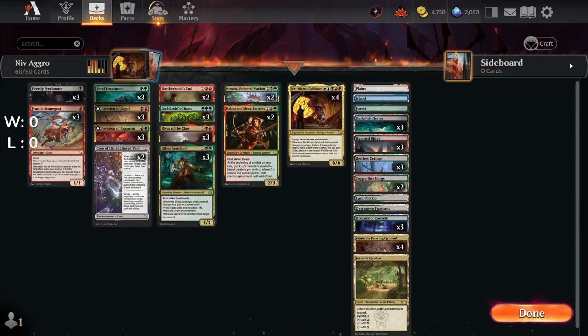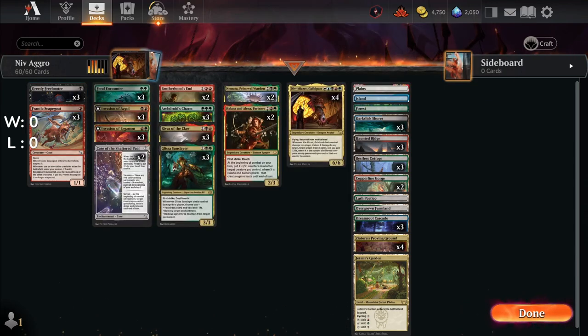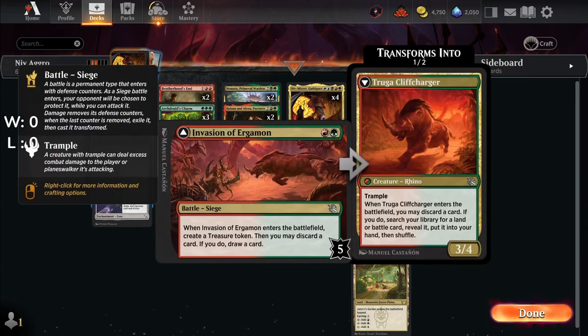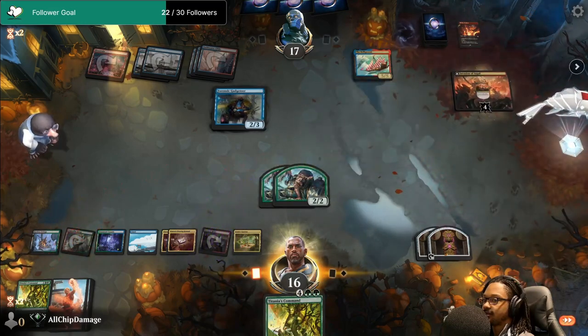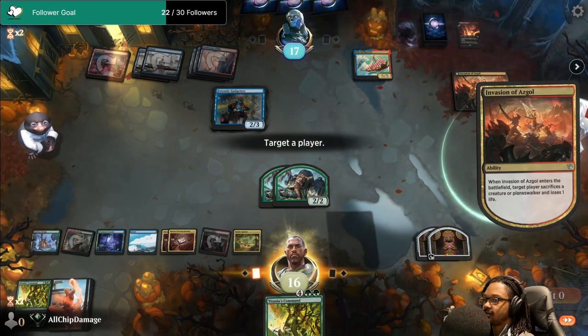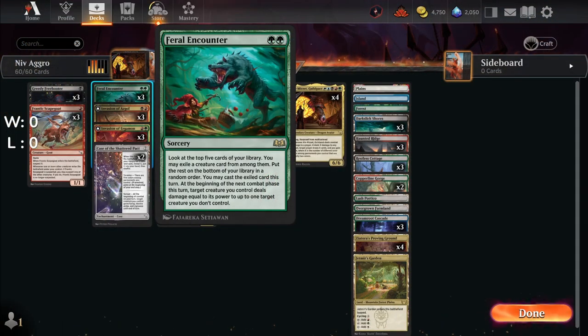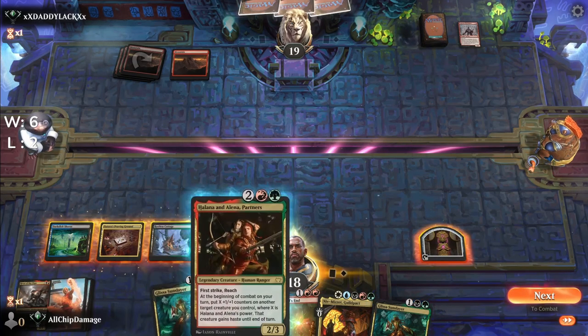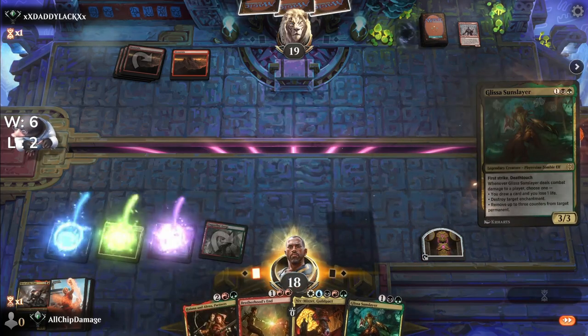Greedy Freebooter is in the deck for fixing and slight card advantage. I decided to use battles — they usually remain on the battlefield and aid Niv in his conditions. Invasion of Ergamon not only creates a treasure for fixing, but draws us a card as well and has Gruul colors, green and red. Invasion of Asgol is in Rakdos — black and red — and is part of our removal strategy along with Feral Encounter, which is a great card. Glissa Sunslayer reps Golgari — black-green — and it's hard to get around; opponents are often forced to deal with it.